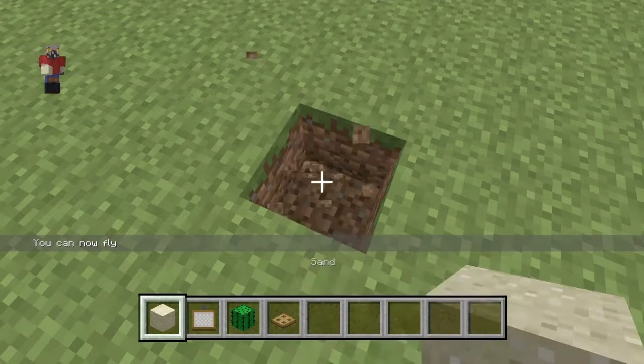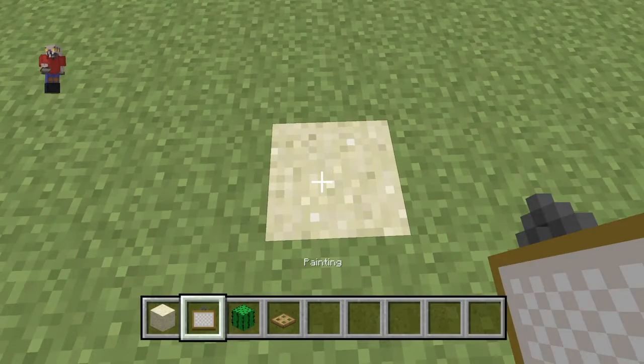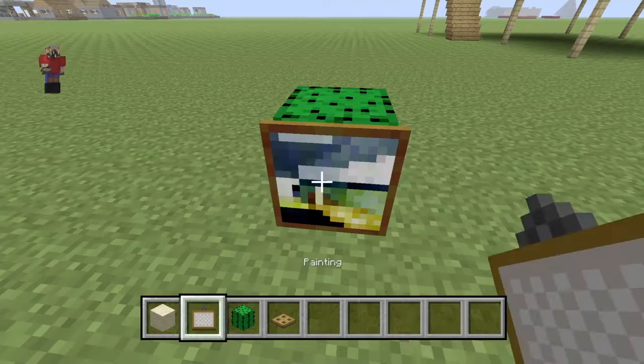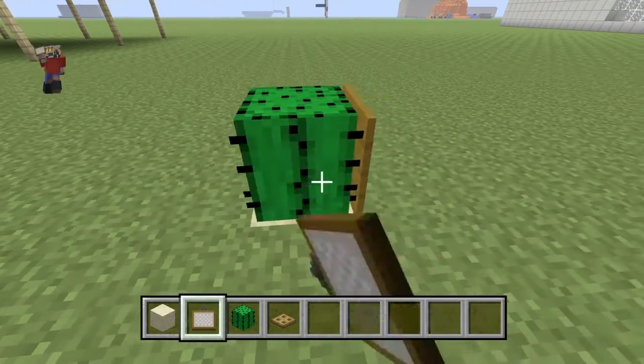What you're going to do is you're going to place sand down right here. Now next, you're going to place down the cactus. What you're going to do is you're going to get every picture the same thing — that's what you're trying to do.